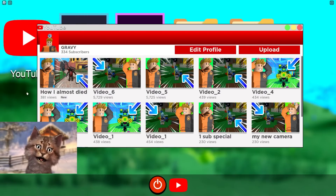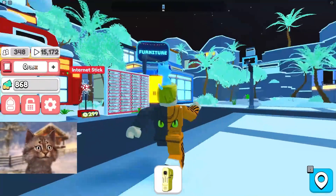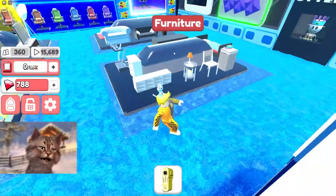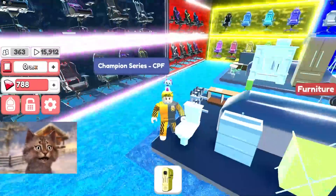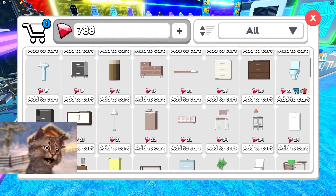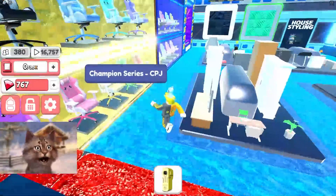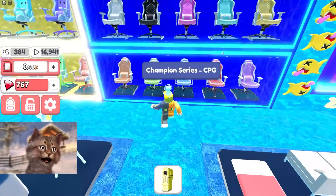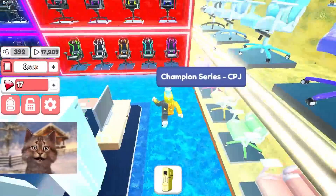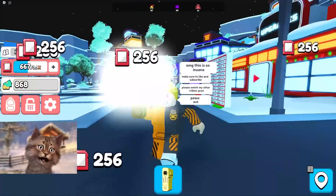That brings me up to 800. With that I can buy a new PC for sure. We gotta buy something to make our house look nice to celebrate all these subscribers. Is there a toilet? Yes! Exactly what I wanted — furniture, a toilet. Add to cart, purchase! Now let's get a racing chair. I don't have the money — rip. At least we got the toilet.